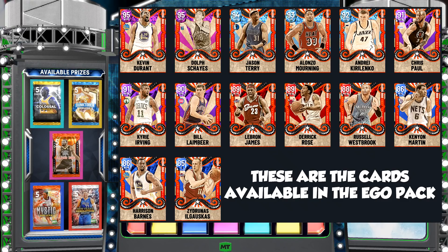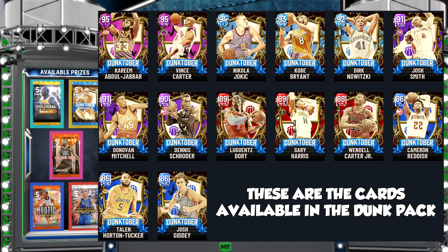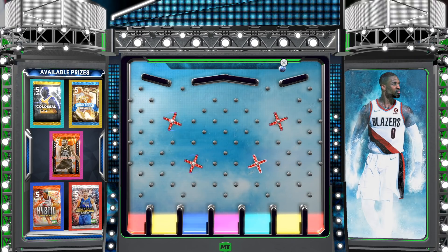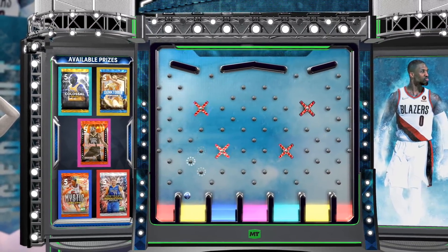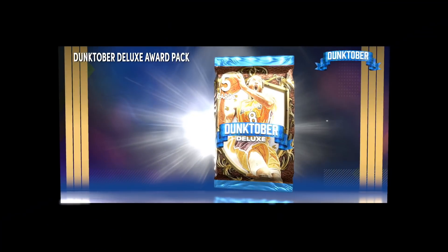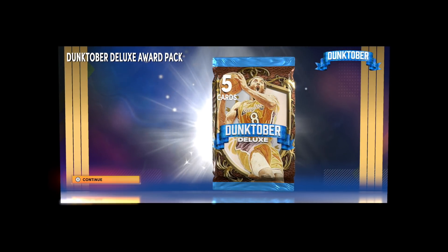I still think the Mystic and Resolution pack is the way to go. The Dunktober packs contain Kareem, Vince Carter, Kobe, Dirk, plus sapphires, rubies, and amethysts. The Colossal packs have Shaq, Deron Williams — it's the oldest pack of the bunch. I'm going to risk it for the biscuit and go far left on the drop. I dropped it and it still ended up on yellow — that's a Dunktober pack. Not ideal, but you're still guaranteed a free player, so definitely take that.